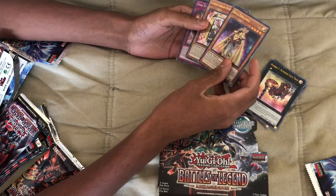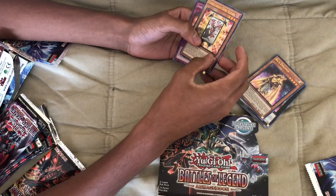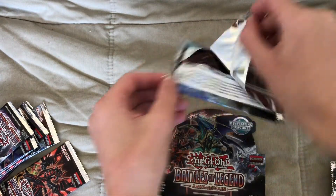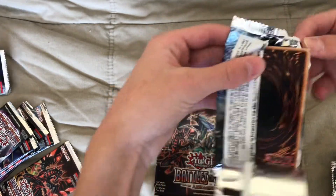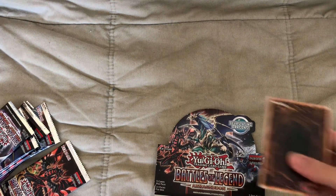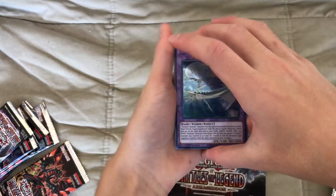Ra's Disciple — you need that for your dragon link deck. Yes, I do need it. A Flower Cardian Cherry Blossoms, Dark Spell Regeneration. So far no starlight rares. You haven't pulled a single starlight rare. I really need that 10,000 Dragon. This is a scam, guys — $60 and we don't pull 10,000 Dragon. I want at least three 10,000 Dragons.